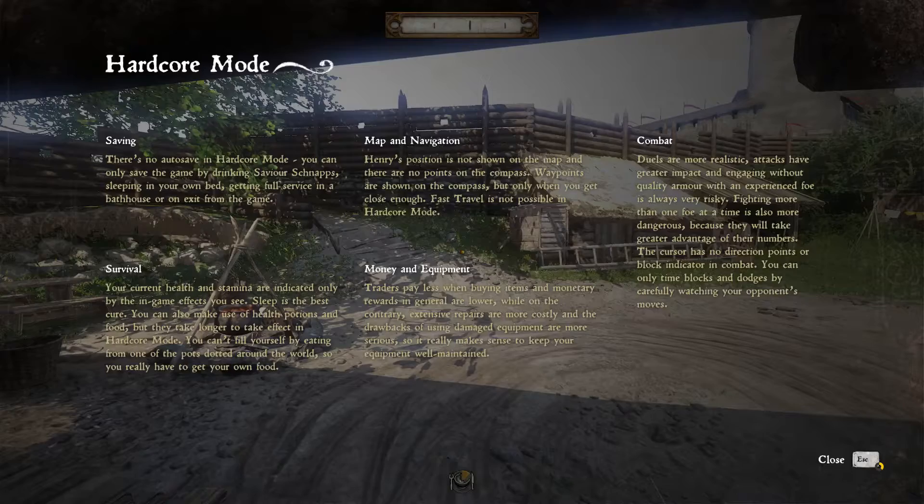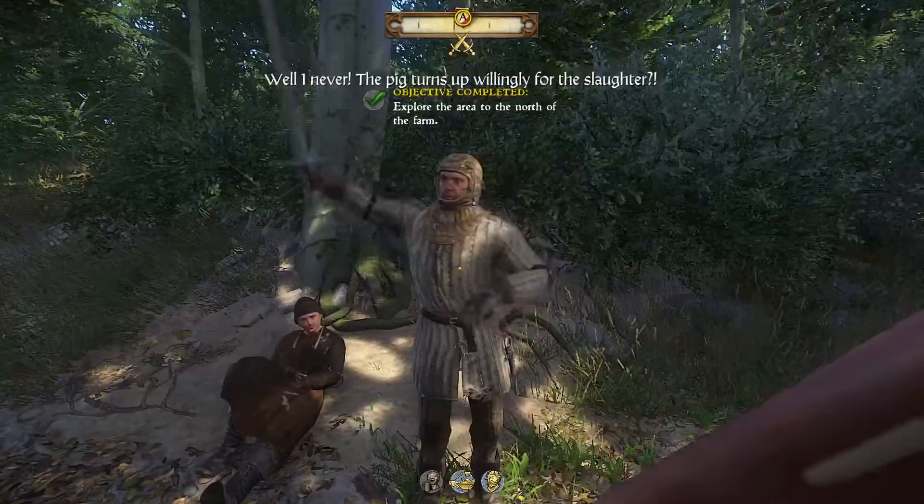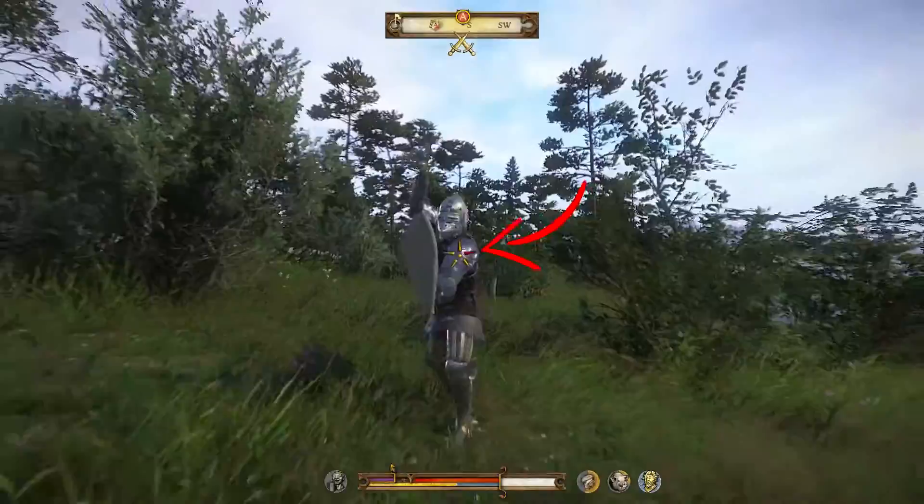Let's start with the beginning. What is this survival difficulty and how does it compare to the regular one? Simply put, the game gets harder. The saving mechanic is the first thing that is reworked, with the removal of the autosave function. The only way to save now is to either sleep in an owned bed or by drinking a savior schnapps. The second change increases the fighting difficulty because it removes the combat interface that shows your attack directions or the timing indicator for parries and dodges. Now you'll have to get used to reading your opponent's moves and react accordingly without the help of this five-pointed star.